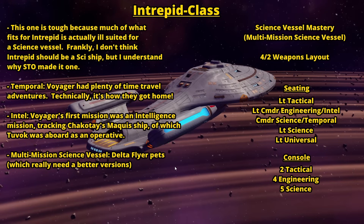Another excuse for the multi-mission science vessel designation: give it Delta Flyer pets, because the Delta Flyer is a classic Voyager staple, despite the Delta Flyer pets in the game kind of sucking. If this ship were ever real you should just use Type 7 shuttles. For the seating, it's a little low on tactical seating but that's fine because it's a science vessel, a little high on engineering seating but that's why I put that on the Intel seat, and then everything else is Temporal, Science, and Universal.